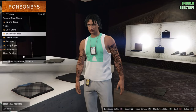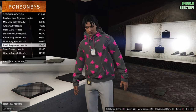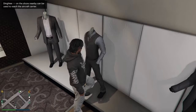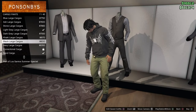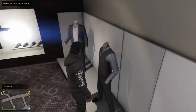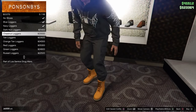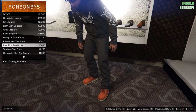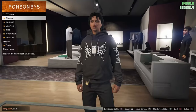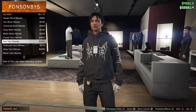Equip the outfit we created when we were on the female character. Then go to Designer Hoodies and equip number 67. Once you have done that, go to Pants, go to Cargo Pants and equip number 7. Then go to Shoes, go to Boots and equip number 16. After that, go to Accessories, go to Gloves and equip the gloves you want — I prefer the ones I have equipped here.